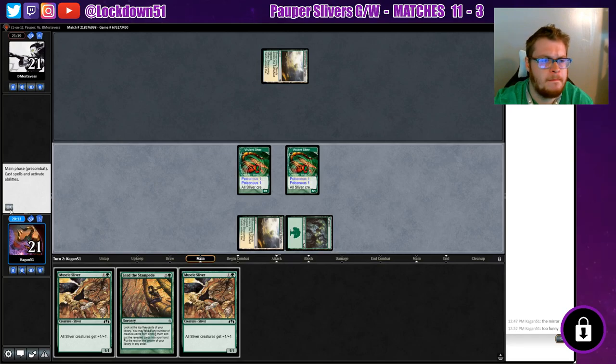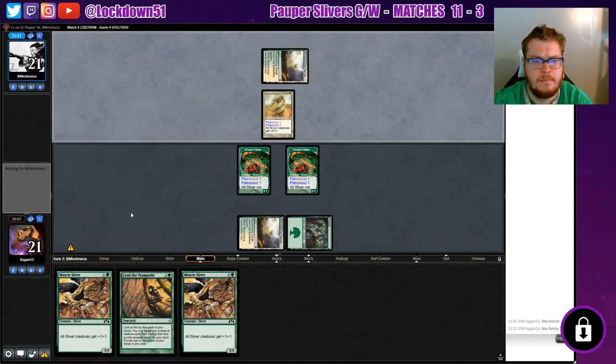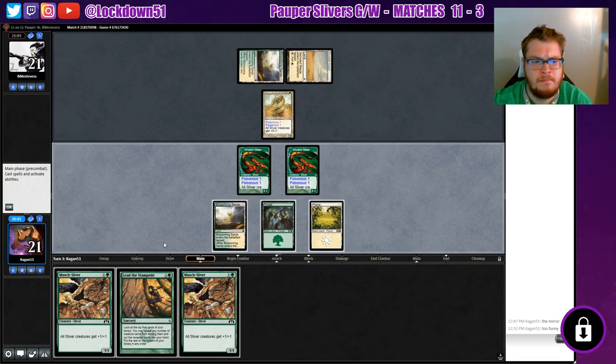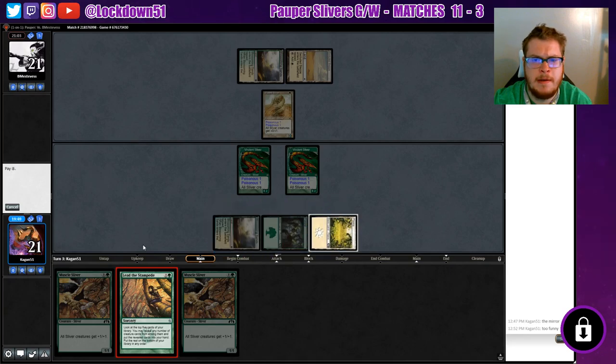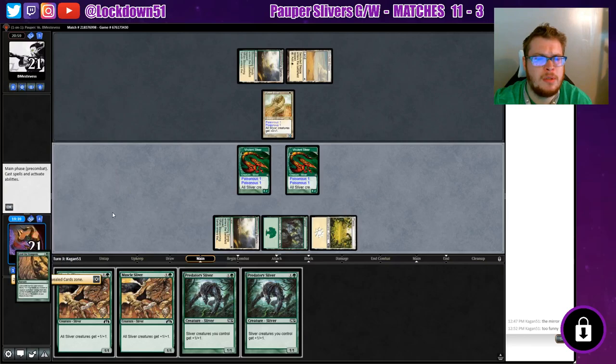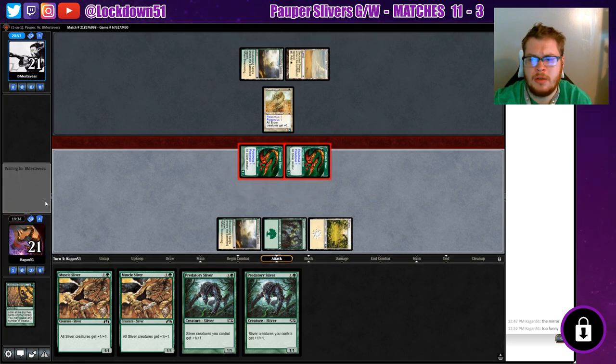Let's get our Poisonous going. Did they miss their land drop? Nope, but another tapped one helps us out quite a bit here. I guess we're gonna take the opportunity to Lead the Stampede — should have done this after combat. We get a double hit on the Predatory which is excellent. We lose two Journeys which is unfortunate, but these Predatories are what's gonna help us win the game.